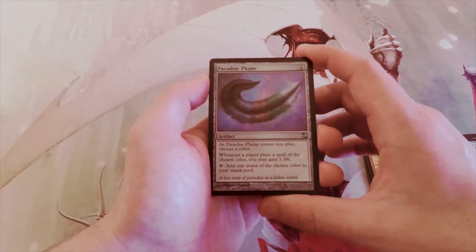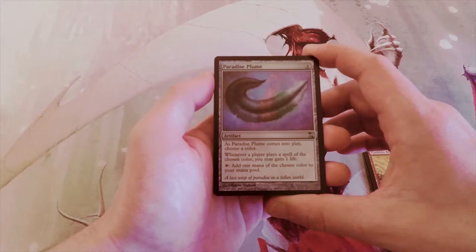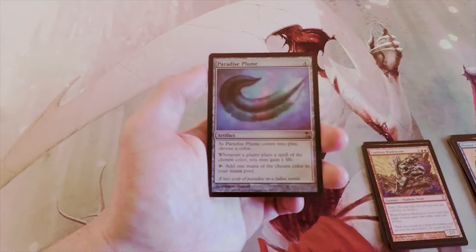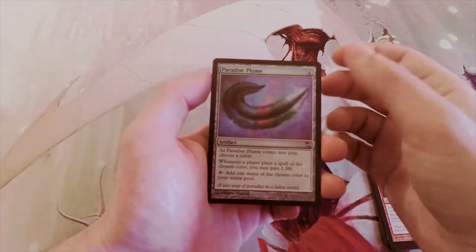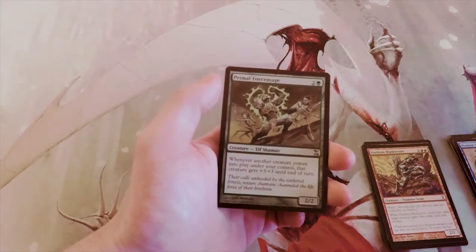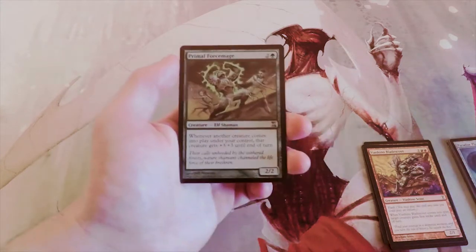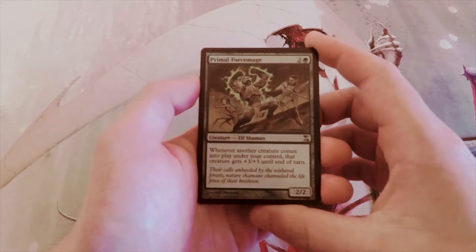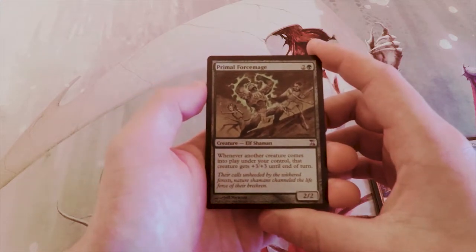Paradise Plume is a forecast artifact — it comes into play and you choose a color. When a player plays a spell of the chosen color, you may gain one life and you may add one mana of the chosen color to your mana pool. It's a ramp card that saves you some incidental life, but it's definitely not good enough for limited.